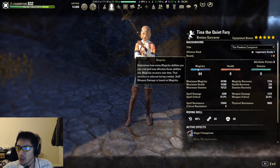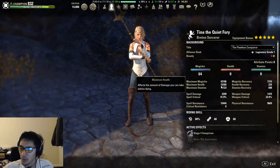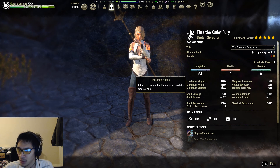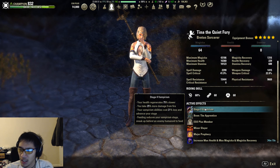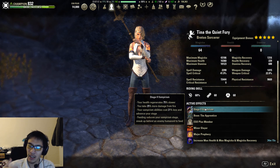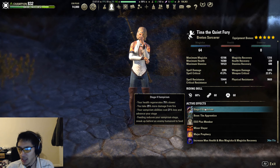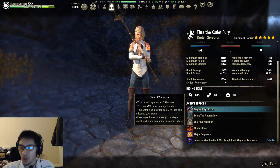For our attributes, we have 64 points into magicka. If you want, you can put four of these points into health if you're using Witchmother's to make your base health up to 17k for non-pet builds. I am a vampire for that extra 10% magicka regen, but you only need to be stage 2 for that regen. Do keep in mind that if you stay at stage 4 you will take more damage from fire, so you might want to feed depending on how comfortable you are with your survivability.